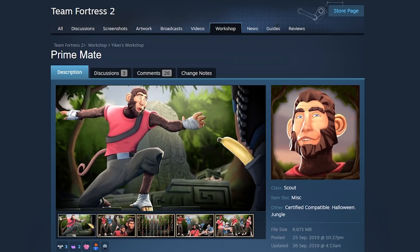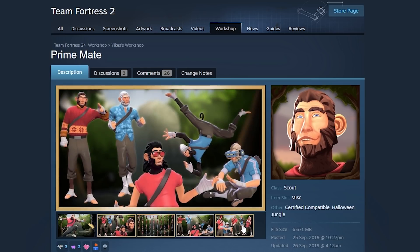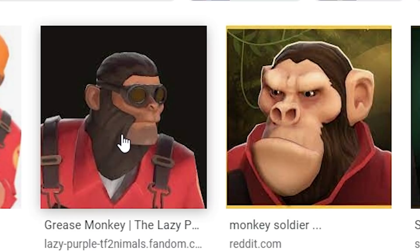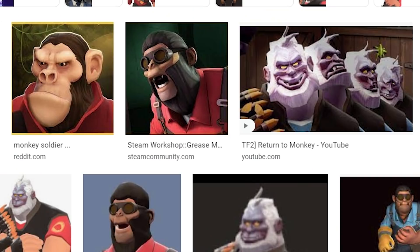Here's the first one: the Prime Mate — get it? Cosmate? Anyway, this one's for Scout. Obviously one of the Halloween ones, so we got some more animals, or Halloween edition. This would join the already existing monkey for the Engineer and monkey for the Soldier. So we have three monkey cosmetics in Team Fortress 2. If you ask me, that's not a bad thing.